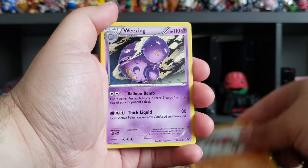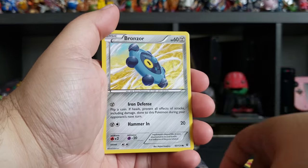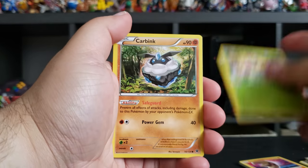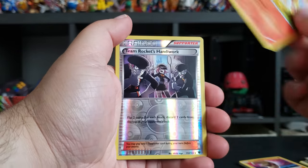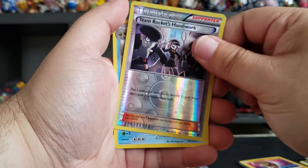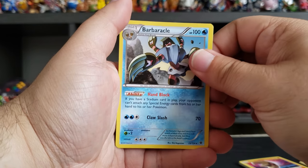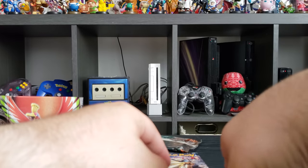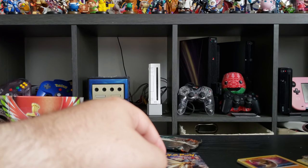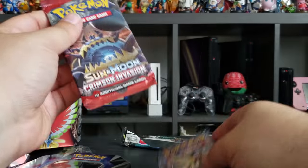We got Hawlucha, Wheezing, Last Special, Bronzor, Minccino, a cute Deerling, Carbink, Fennekin, Team Rocket's Handiwork, and Barbaracle. So much plastic!